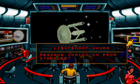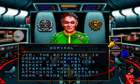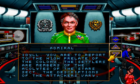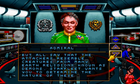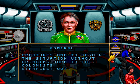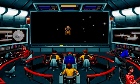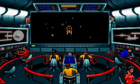Message coming in from Starfleet. On screen Lieutenant. The Enterprise is ordered to travel to Pollux 5. The natives report that alien lifeforms have been attacking the settlers near a mine at Mount Ida. You are to report to the High Prelate of the colony. The settlers are members of the Acolytes of the Star Set. The description of the attackers vary, but all say that the attackers resemble creatures from many Earth religions known as demons. Starfleet wants you to determine the nature of these creatures and to resolve the situation without bringing harm to the colonists. Starfleet out. For some reason in the unvoiced disc version the Admiral is male.